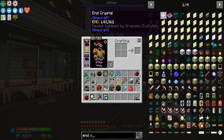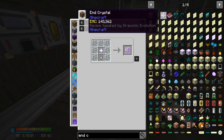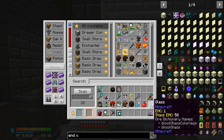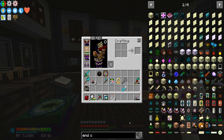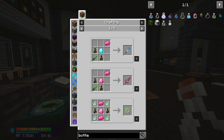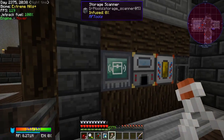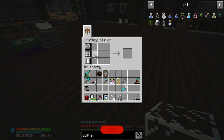I believe we can make four end crystals to resummon the dragon. We spent two already but we still have at least four ghast tears — we got five — so if the dragon has already been fought we'll have to resummon it to get the dragon's breath for the philosopher's stone recipe. Whilst I'm waiting for my stuff to charge up, let me quickly grab a couple of glass bottles. It might also not be a bad idea to get some ender air bottles — those are used in a couple of Botania recipes — so I'll grab a few more just in case.